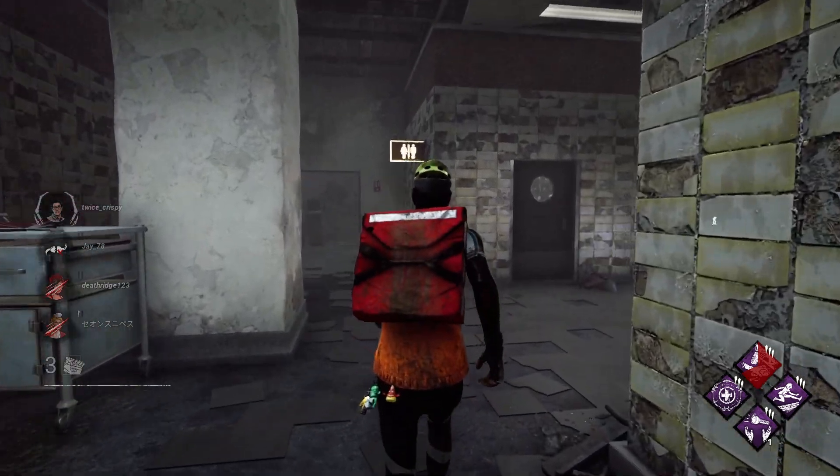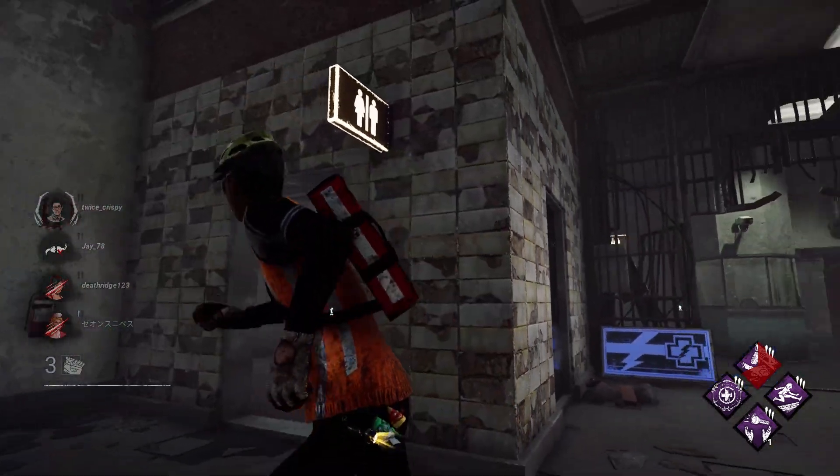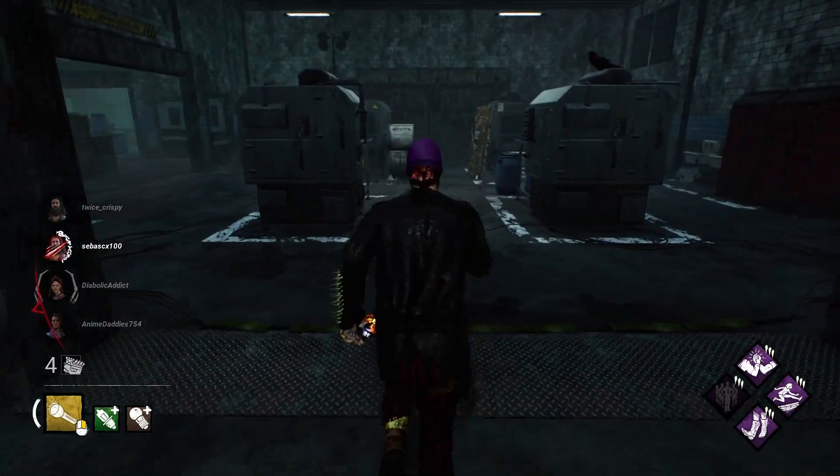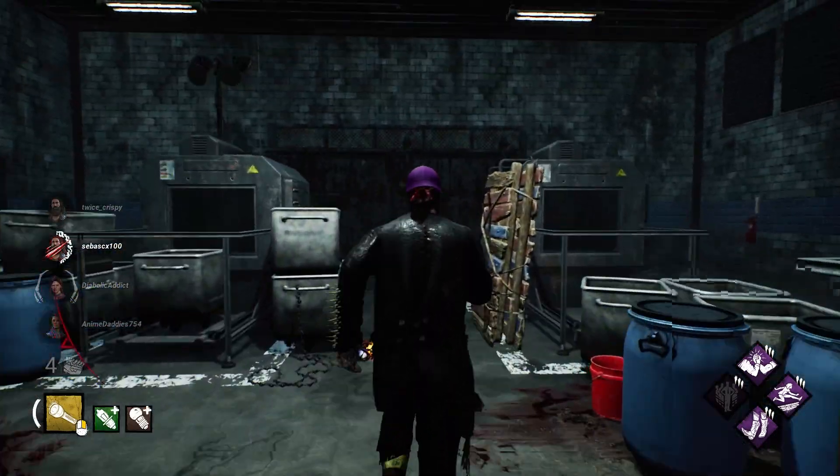Tip twenty-seven: lit bathroom signs on Lery's means there's a gen in that room that can be worked on. This also goes for Gideon — anytime you see those big metal doors, there's a gen on the other side of that.